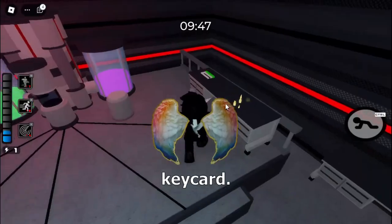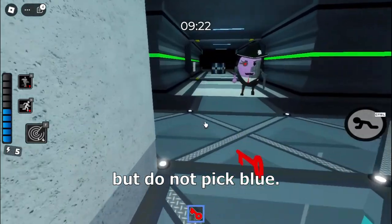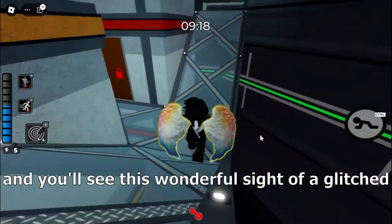First, go and get the green key card. Use it. Now pick any key but do not pick blue. Once you picked any key, just use it on the blue door, and you'll see this wonderful side of a glitched door.